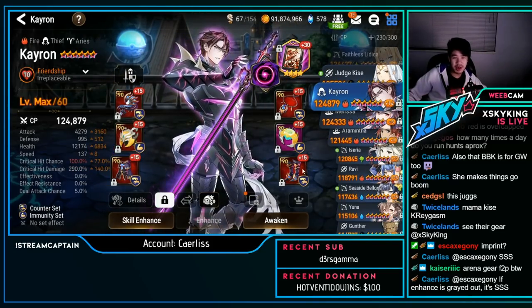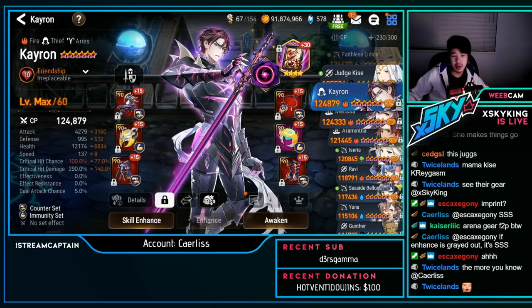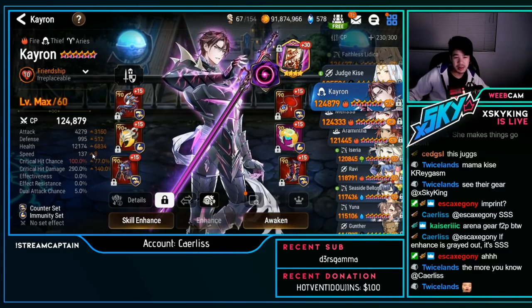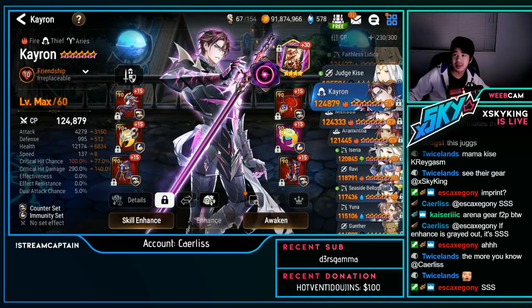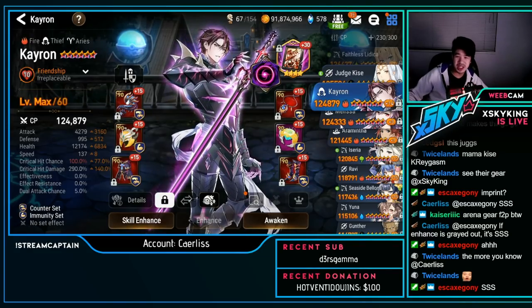K'aron — counter immunity: 4.2k attack with slow, 100% crit chance, 290 crit damage. I hate these K'arons so much — they can just end your career just like that.